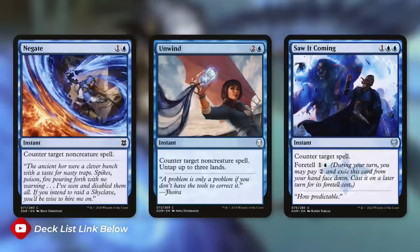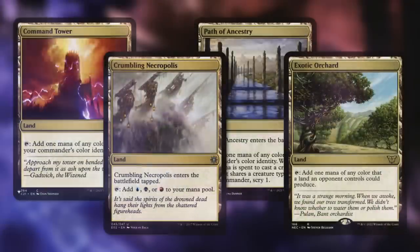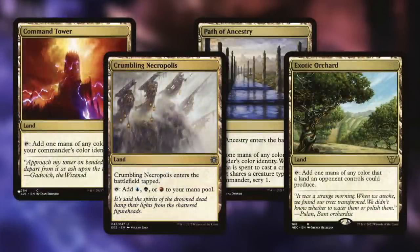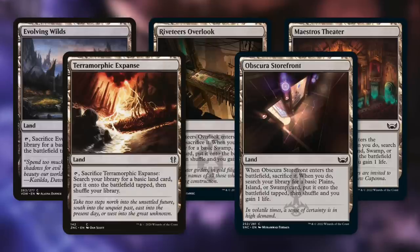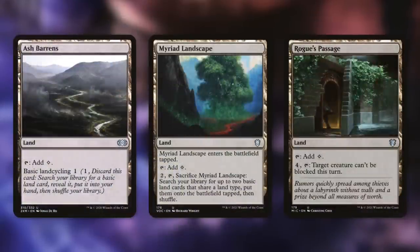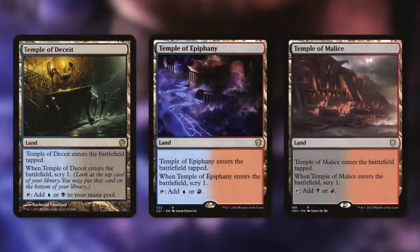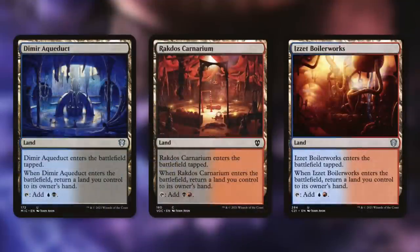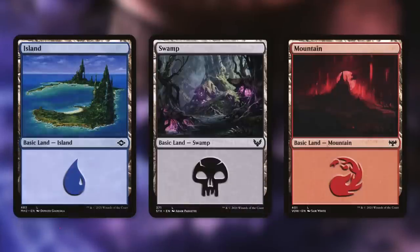Now let's talk lands. Command Tower taps for any of our colors. Crumbling Necropolis and Path of Ancestry do as well but enter tapped, and Exotic Orchard is usually untapped and taps for all our colors. For fetch lands we have Evolving Wilds, Terramorphic Expanse, Riveteers Overlook, Obscura Storefront, and Maestro's Theater — the last three gaining one life when used. Ash Barrens has basic landcycling, Mirrorpool can ramp, and Rogue's Passage makes a creature unblockable. We have three temples for scry one plus two colors each, bounce lands with Dimir Aqueduct, Rakdos Carnarium, and Izzet Boilerworks, and the rest are basic islands, swamps, and mountains.